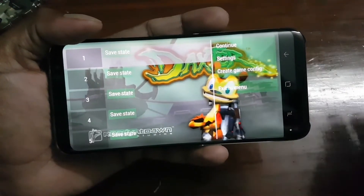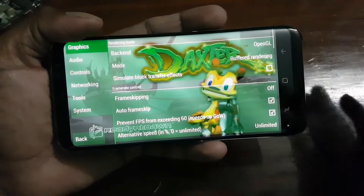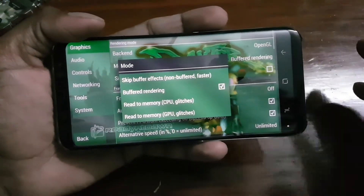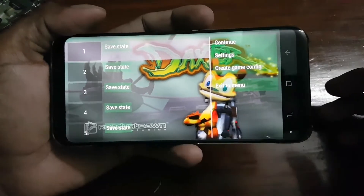If you don't want to use the Ultra PSP emulator and want to try PPSSPP Gold or any similar emulator, make sure you change the setting to 'Skip Buffer Rendering.' Even with those emulators, some games perform very well.